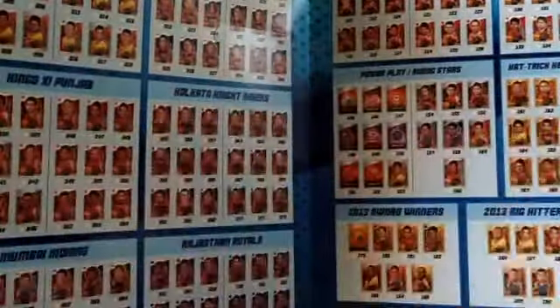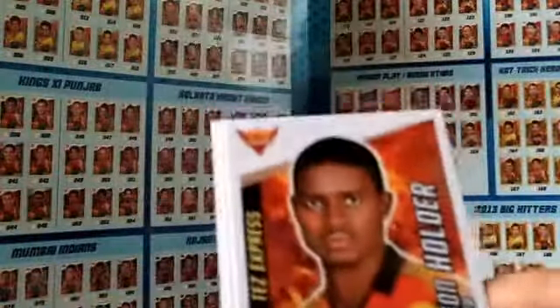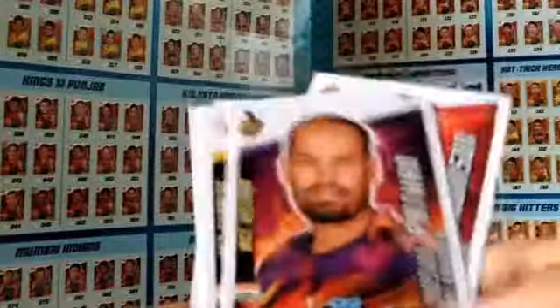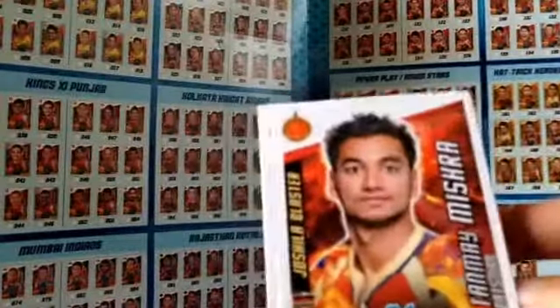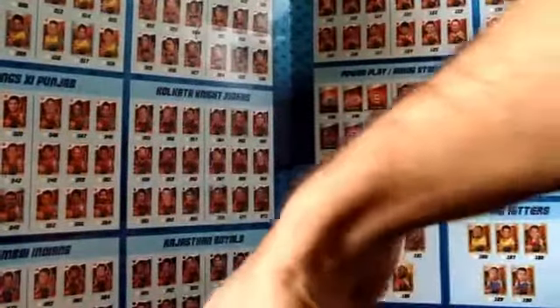We've got two packs remaining from the two combo packs. We've got another base pack, which is quite annoying — we've got Avana, Holder, Maddinson, Yusuf Pathan and Mohit Sharma from Chennai Super Kings. And the last pack from the opening of today: we have Shabazz Nadeem from Delhi Rising Star, Sandeep Sharma Bez, Tanmay Mishra, Lokesh Rahul and Shakibar Hassan to wrap up the two combo pack openings.